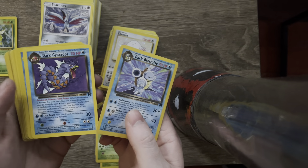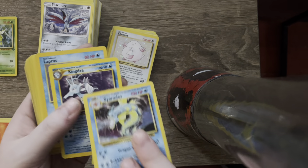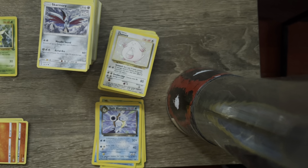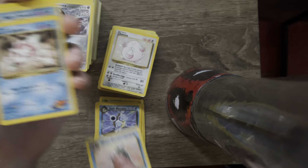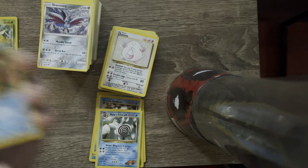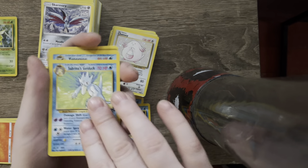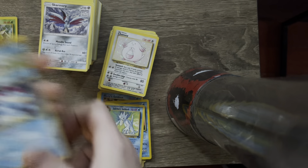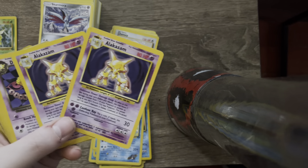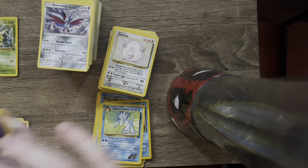Dark Blastoise, Dark Gyarados. Oh, we've got a regular Gyarados holo. Kingdra holo, Lapras holo. Oh my god. I'm really glad I shelled out the ducats for this one. Misty's Tentacruel holo, Poliwrath holo, Vaporeon holo, Feraligatr. Oh my god. Two Alakazam holos. Oh my god, this is the craziest lot. I can't imagine - yo, poor bastard that had these cards.